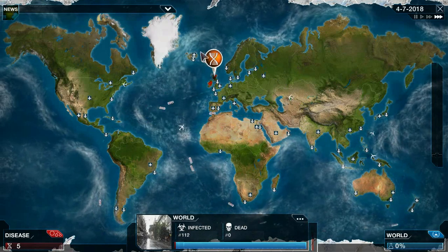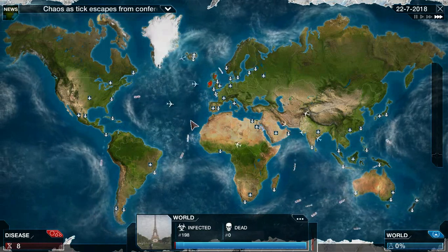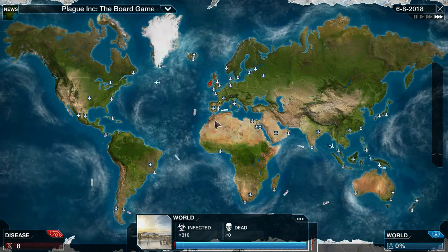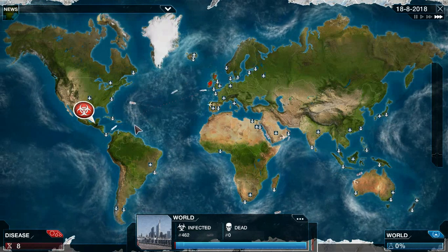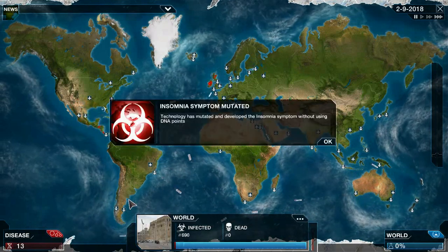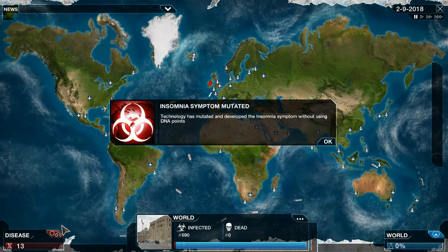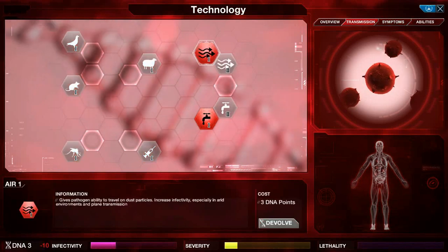I'm going to get Air 1 next — I just need to save up two more DNA points. Technology spreads to Central America, so we're starting to spread all over and we still haven't been noticed. We just got Insomnia, which is actually good because it will slow the cure — it makes people irritable and less productive. Now I'm going to get Air 1 since we have enough DNA points.